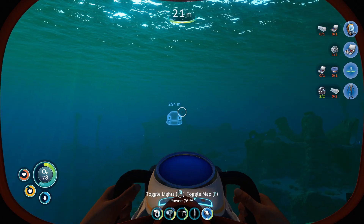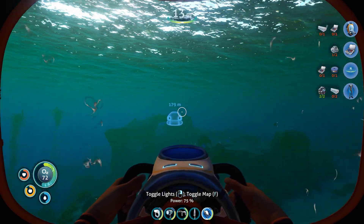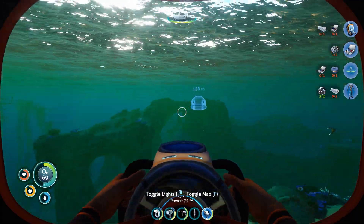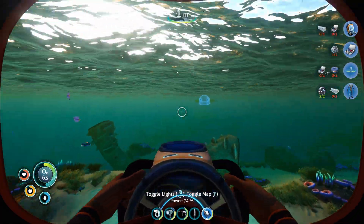Fluid analyzer — no clue what that does, but we have one now. I should be able to make this radiation suit now, which is also going to expand my explorable area. Perfect. And then I just need to track down some more silver.